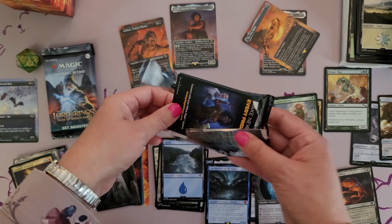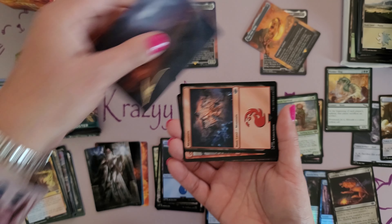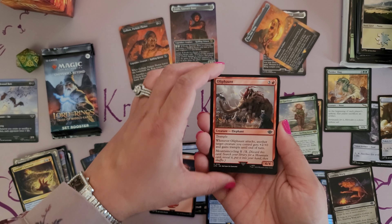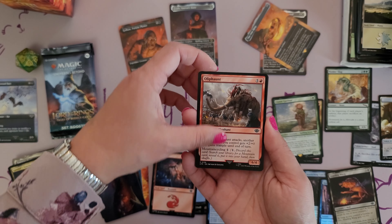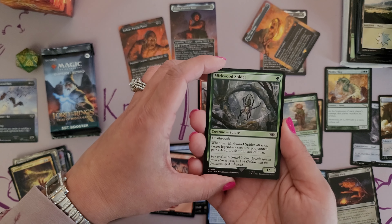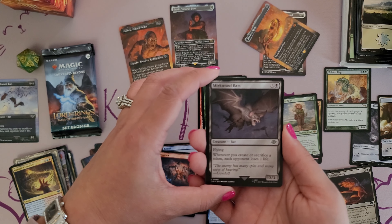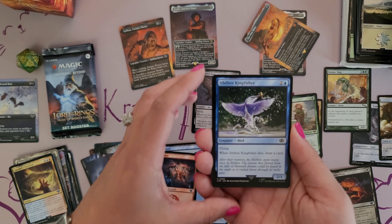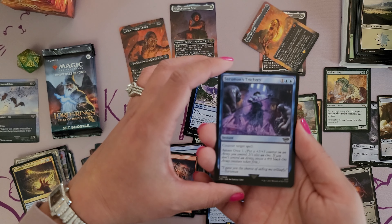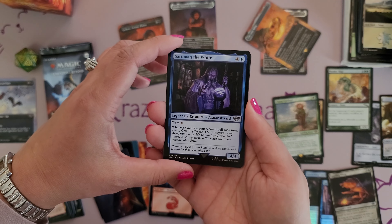We are halfway through our bundle box opening — on to pack number five. Let me know if there are any pulls we've done thus far that you're enjoying or looking for. The art card, and we have just a standard basic Mountain. And we have the Oliphant — definitely used him in the pre-release today. And the Murkwood Spider, which has Deathtouch — definitely saw him come out a few times. Looking to get more Mirkwood Bats. And this is a really pretty card — the Kingfisher, the bird with flying.